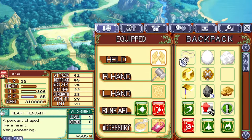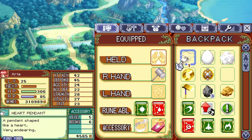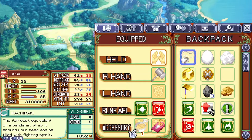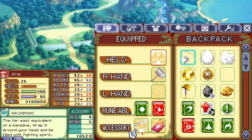A pendant shaped like a heart, very endearing. Level 5, defense 6, increases your intelligence and body. This gives 5 defense, strength, and body. This gives 6 defense, strength, and body. So it gives the same amount of body, it just increases the intelligence instead. And it has the same base defense. So this is better for mages than the hachimaki is.